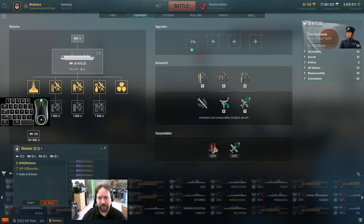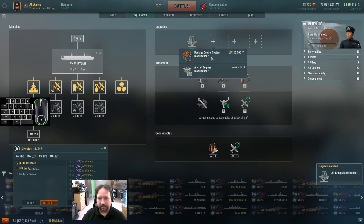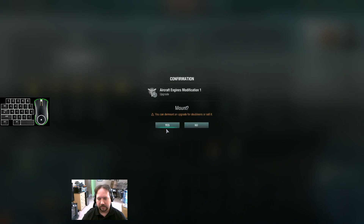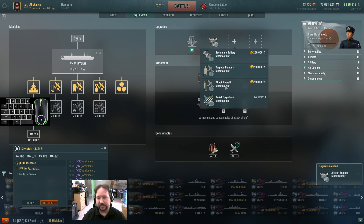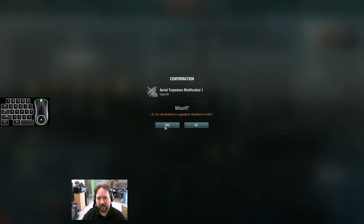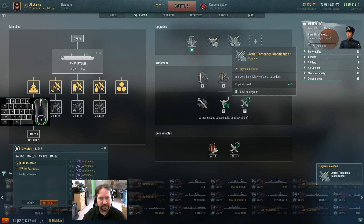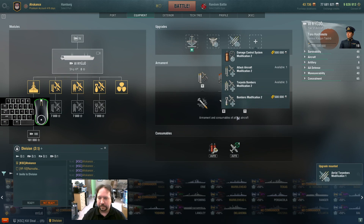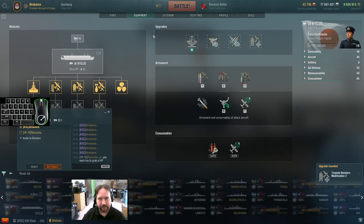We'll unlock this stuff as we go, but as far as upgrades, just pick the plain one. Then I think it comes down to additional torpedo speed because I don't care about secondary batteries and I don't need additional attack time. Although I do wonder if this modification helps as you fly lower to the water to avoid flak — I'll have to test that in a training room sometime. And I'll take additional torpedo health because this is going to be the mainstay of our damage.